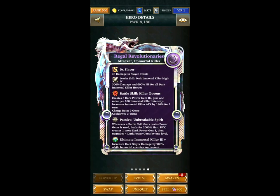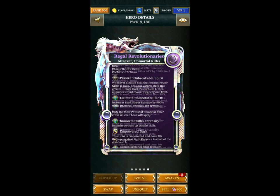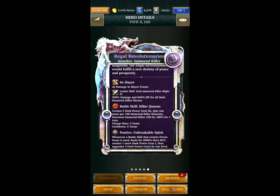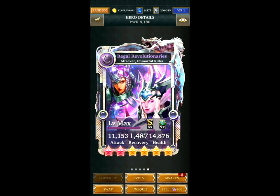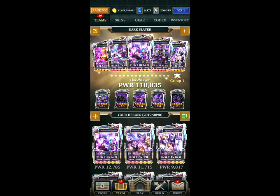Regal Revolutionaries increases Immortal Killer Attack, which is why it's on the team. Other than that it's not especially interesting — a bit outdated — but it has an attack bonus that helps a bit with the damage. I would prefer a damage bonus card but I don't have any, so I make do. The Event Ultimate Form and Ultra Rare both have damage bonuses, so you can swap out the last two cards and put both of those on the team if you have the Event Deck.